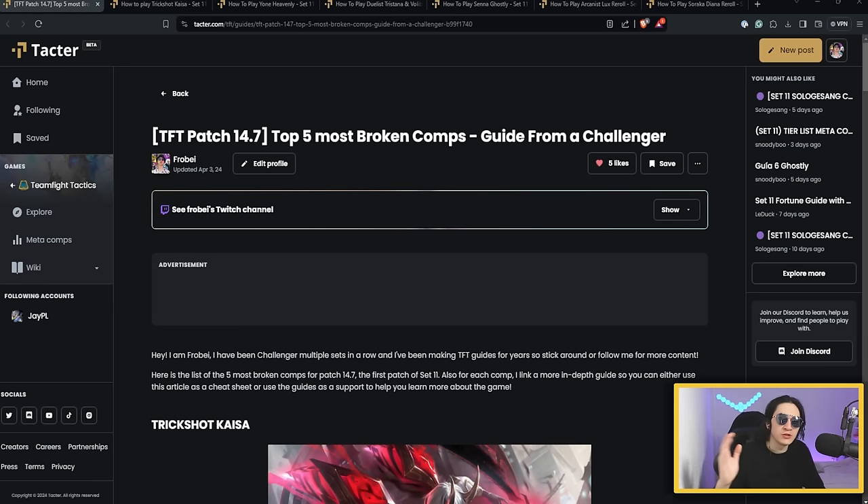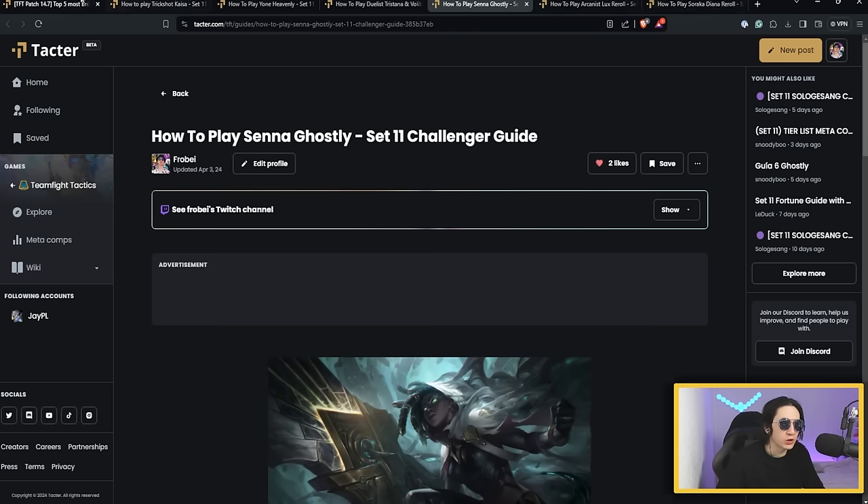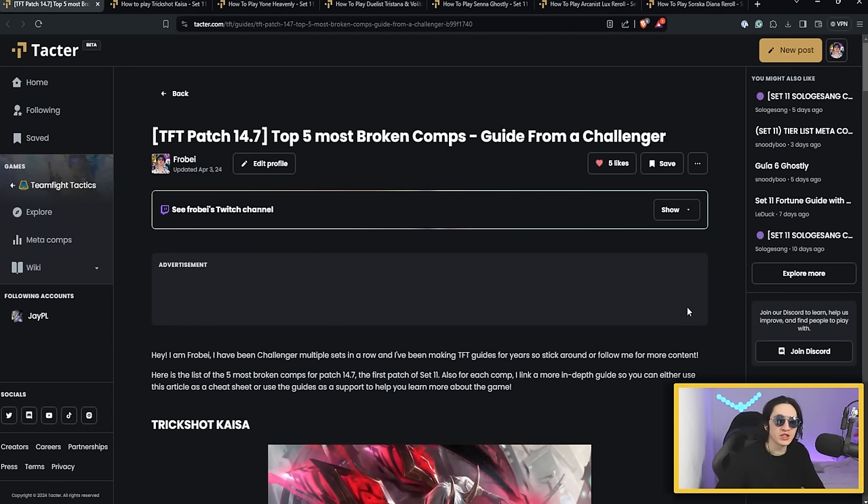Let's talk about the new meta in patch 14.7 with the comps you want to play. I'm going to spam to try to reach Challenger at the beginning of the set. I have a cheat sheet on Tactics with links in the description where you can access all the comps I'm going to talk about today. I have six comps total, plus one bonus comp that's more of a gamble prediction. Let's start with the real comps that are going to be extremely strong in this meta.